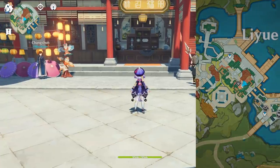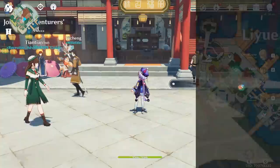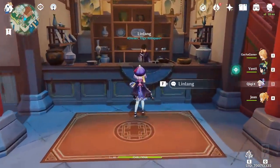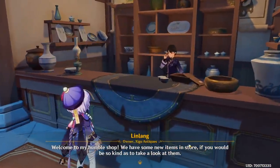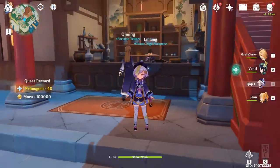Once you're done with all three locations and have collected the nameless treasures, head on over to the souvenir shop in Liyue and wait until 9 o'clock. Talk to the shop owner and a new special dialogue option will show up where you'll be able to exchange the three nameless treasures for a total of 100,000 Mora and 40 Primogems.